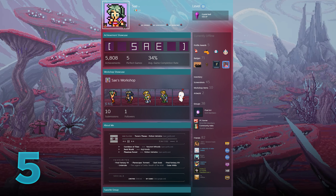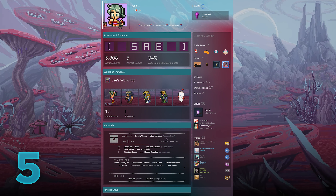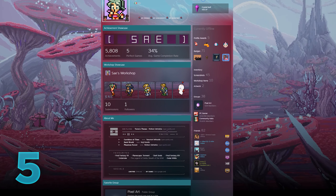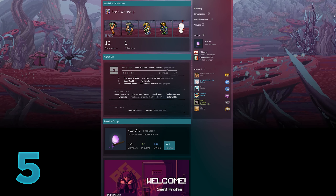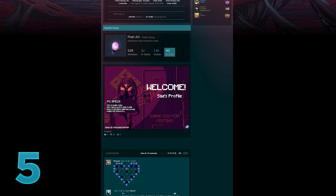His entire profile follows a beautiful color scheme all throughout and everything just fits so perfectly. We can see an achievement showcase of his name with a workshop showcase of some pixel art styled characters, and below that a basic info box showing some information about them. This is followed by yet another artwork showing their PC specs, and that's it — that wraps up the profile.